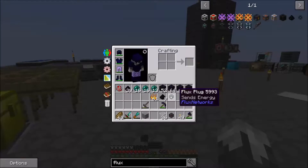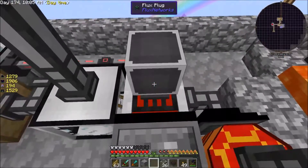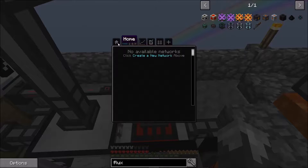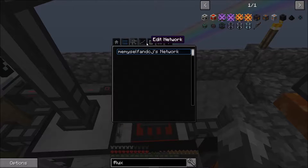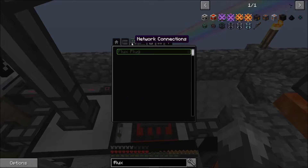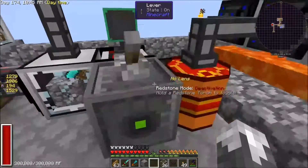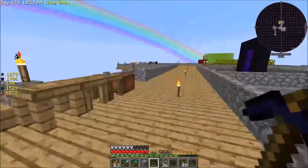Let's take this flux plug and put it on our generator, click on it. We want to create a new network - we'll leave the settings as default and hit create. It's going to send 250 RF. We don't have anything connected yet, but that should be ready to send power.